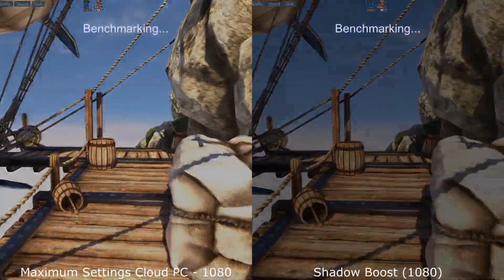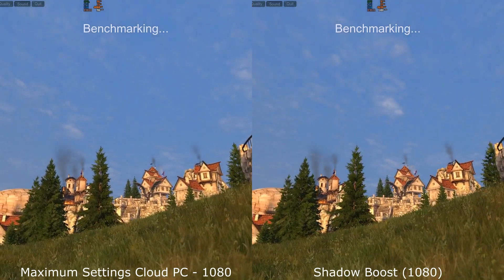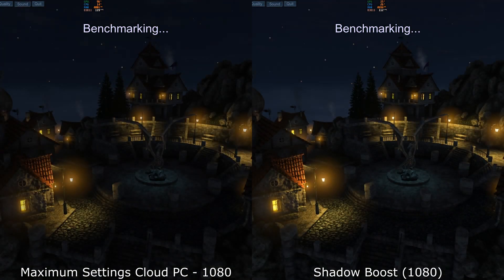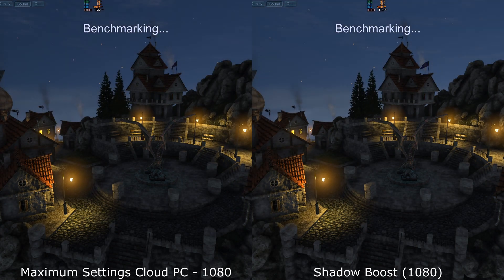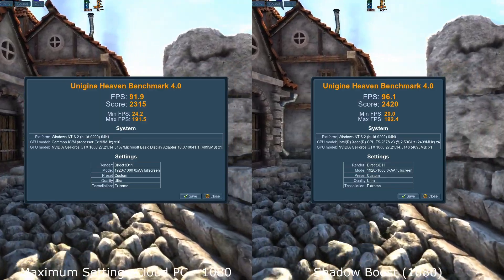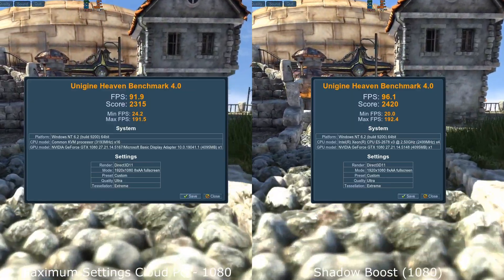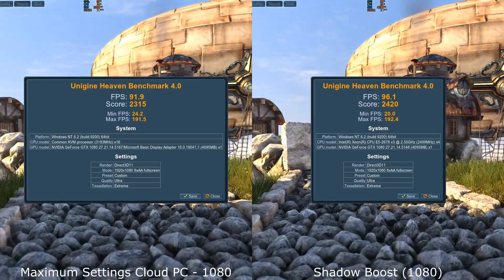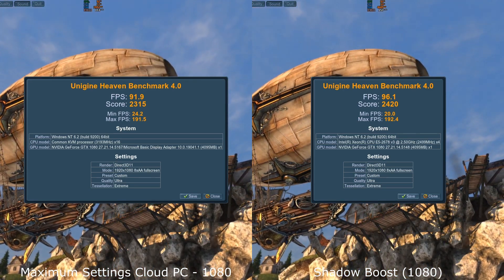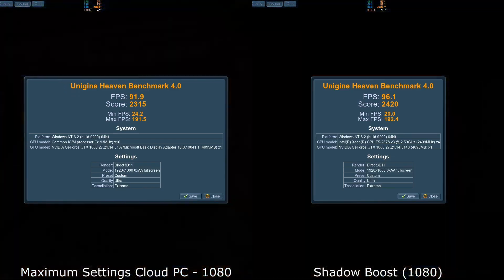As we're approaching the end of the benchmark, it's still very close between the two machines. Maximum Settings achieved an average of 91.9 frames per second, whereas Shadow got 96.1, with an overall score of 2315 on Maximum Settings but 2420 on Shadow. The minimum FPS is actually slightly better on Maximum Settings, but the maximum FPS is slightly better on Shadow Boost. So CPU isn't everything, especially when it comes to graphics, but it will be a case of personal preference and availability on these machines.